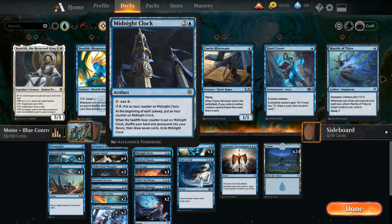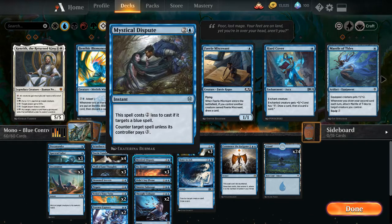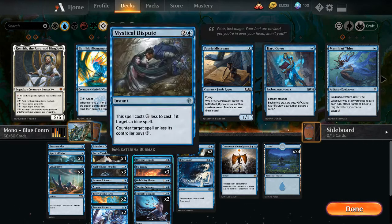Mystical Dispute for 2 and a blue — this spell costs 2 less to cast if it targets a blue spell, then counter target spell unless its controller pays 3. So if it's a blue spell, it's just 1 blue. This is not as good as Convolute, but it is good.